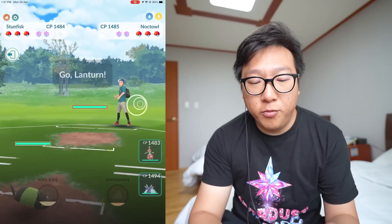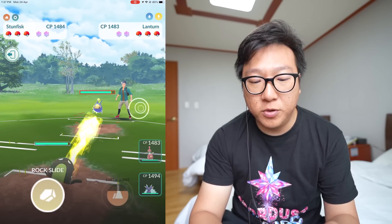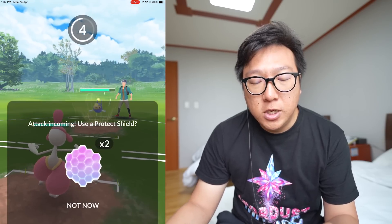The next two opponent Pokemon are probably something like Altaria. Against Noctowl we fare relatively well, but against Lanturn the problem is that Surf will do super effective damage to us, so I'm going to switch into Medicham, do one Counter damage first, and let the Surf go through while saving Rock Slide for Noctowl later on.